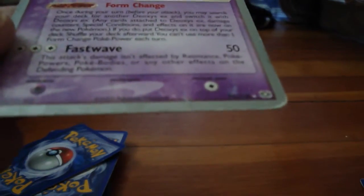The next one — my friend also gave me this one. It's a Deoxys EX, a World Championship 2006 card. It does 50 damage. And I also have a Vaporeon, which does Fast Wave — it's also an EX, also a 2006 champion card.